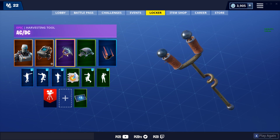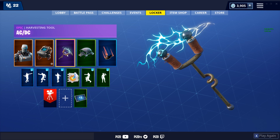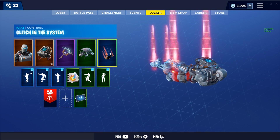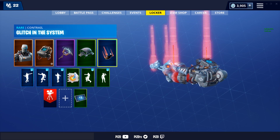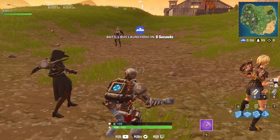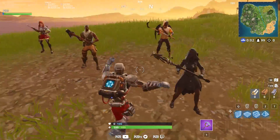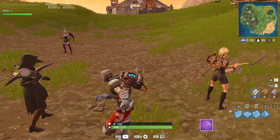We're using the AC/DC pickaxe — I just feel like there's some current running through my man right now — and the Mako glider, and of course the Glitch in the System. Enjoy the gameplay and showcase. It's a weird flex but okay.